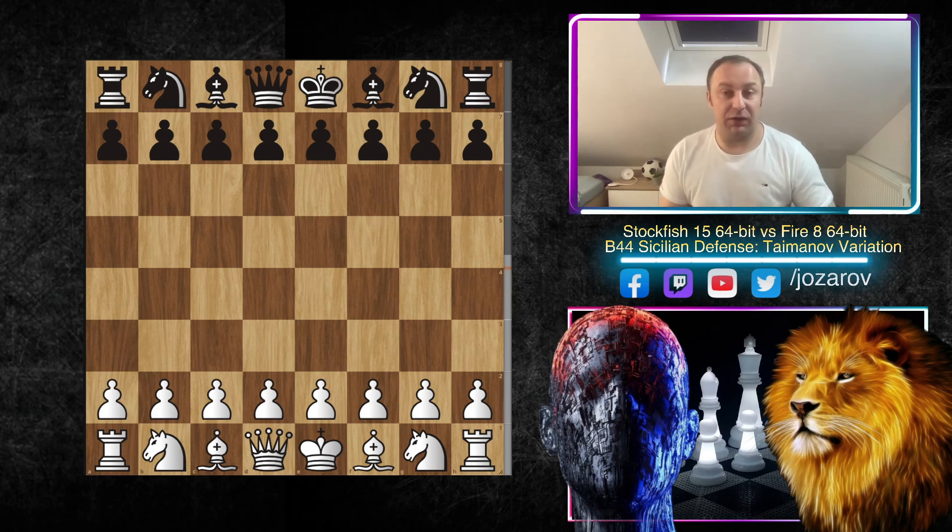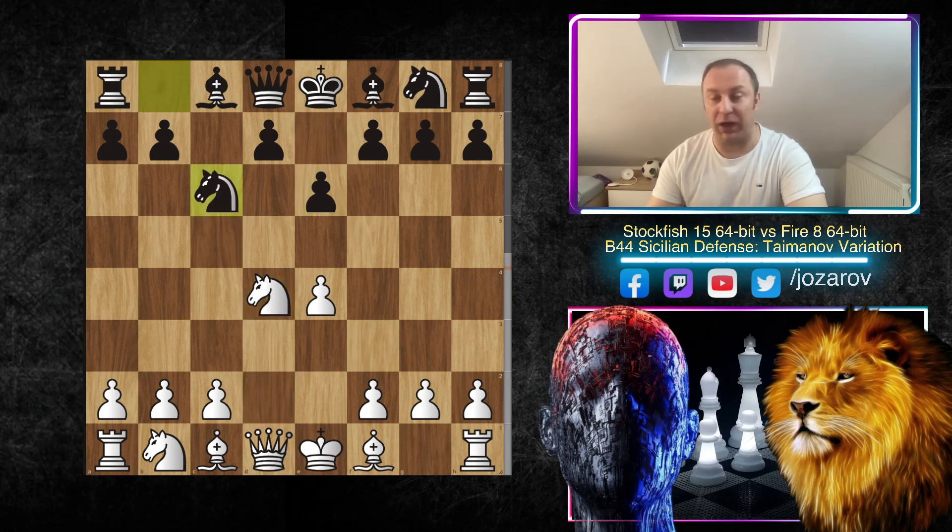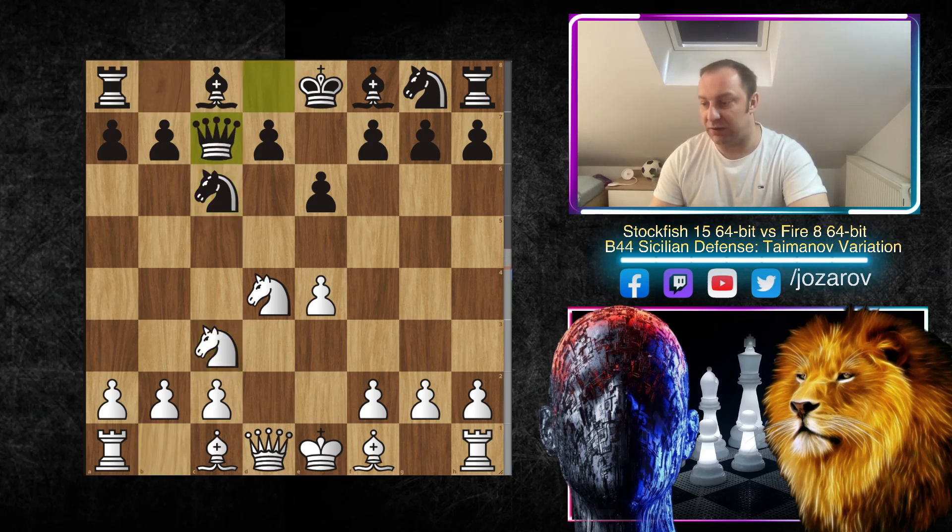So let's see how Stockfish played against the Taimanov system. Here e4 was played by Stockfish, c5 by Fire, Knight f3, e6 — the French Sicilian — d4, c takes d4, Knight to d4, and after Knight to c6 we have the Taimanov Sicilian. So Knight to c3, Queen to c7.